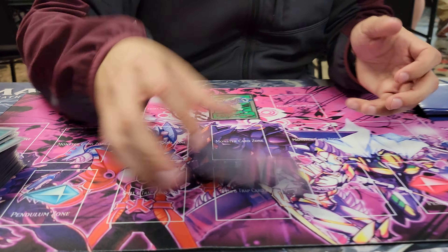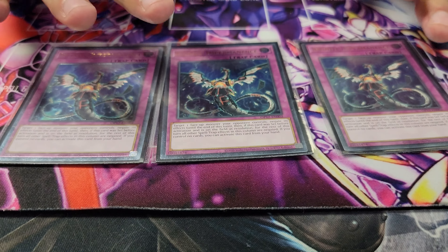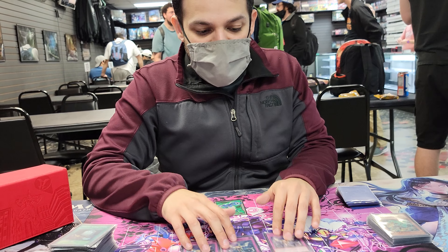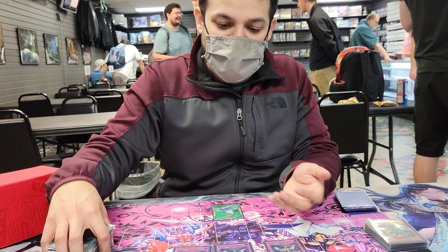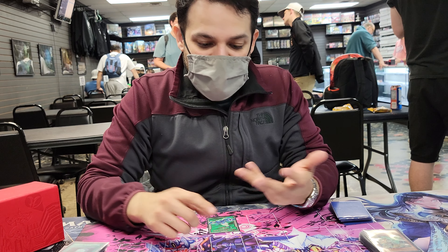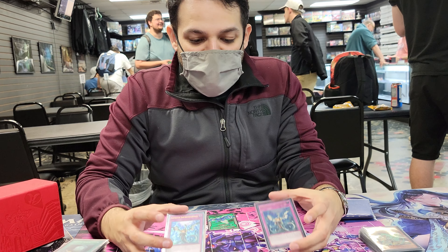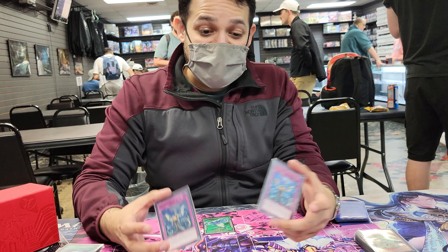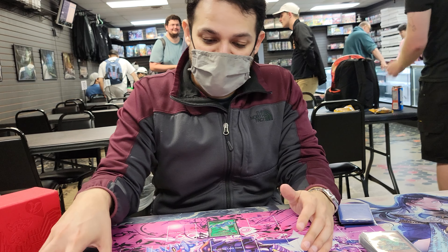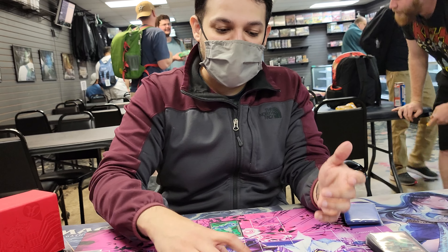Last but not least, triple Imperm. I'm actually finding out that you need to hold on to the Imperms for your turn — just to keep playing and to bait out your opponent's Baron negates and the Griffin negates. In this format, a lot of people are playing through two or three hand traps and still making a board, so it's important to save your resources for your turn so these can help you break boards and bait out negates.